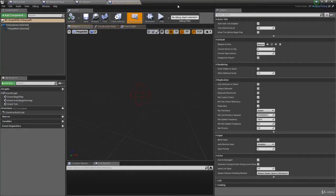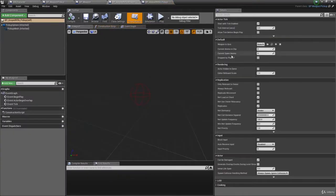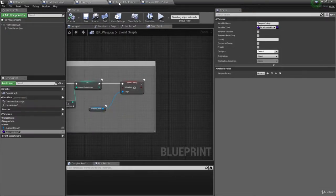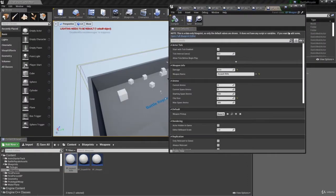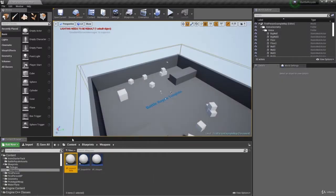Save and open both pickups. The scoped rifle pickup and assault rifle pickup each now have a 'Weapon To Give' option. Click the dropdown on the scoped rifle pickup and select 'Scoped Rifle'; on the assault rifle pickup select 'Assault Rifle.' Don't modify the current ammo, current spare ammo, or dropped by player values — only set 'Weapon To Give.' Then go into each weapon blueprint and set its 'Weapon Pickup' variable to the matching pickup class.